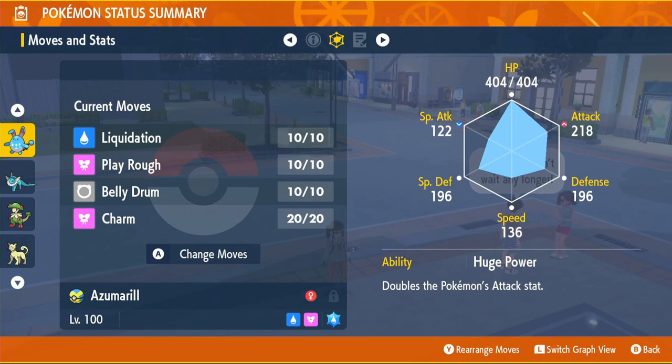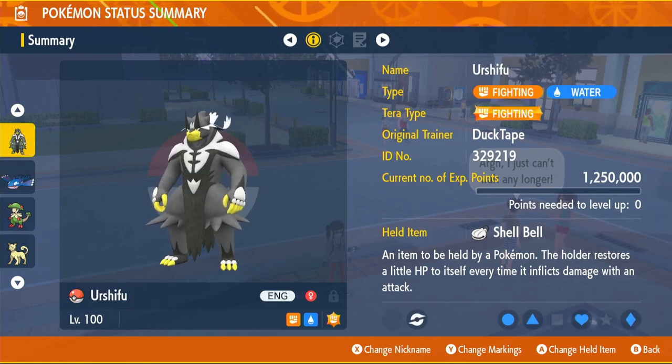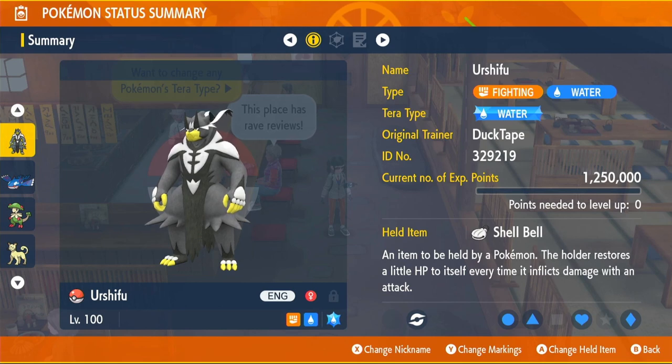Now that Pokemon Home is here, the age of Azumarill is no more. The best physical water type attacker is Urshifu. It was close between Hisuian Samurott and Urshifu — Hisuian Samurott's Razor Shell combined with Sharpness is very strong — but Urshifu is better in every single stat except Special Attack and seems more reliable in raids. If you don't have Urshifu, Hisuian Samurott is a fine alternative.